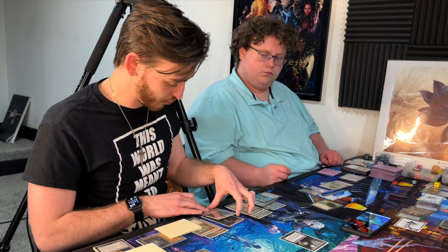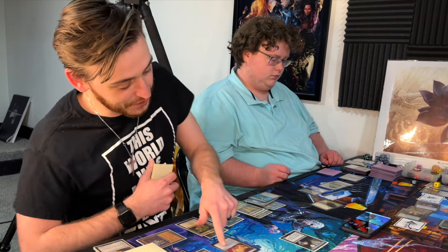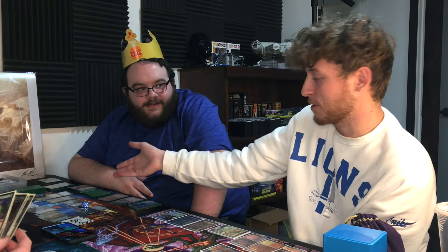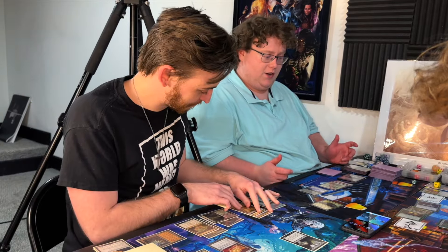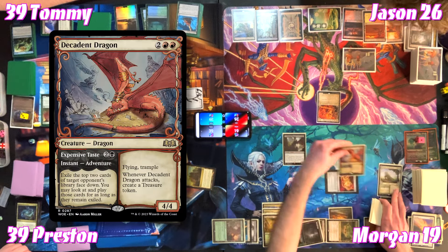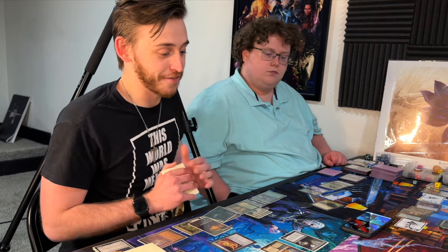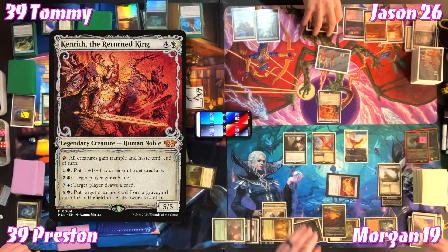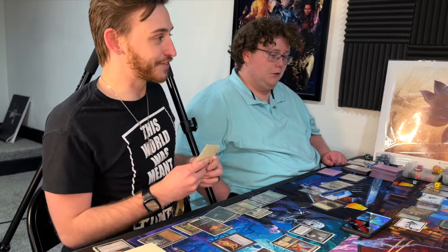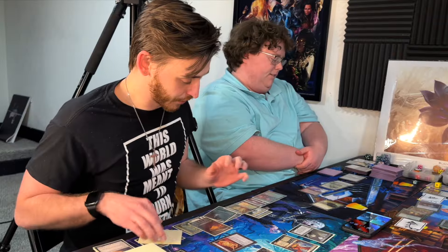For four, Morgan brings out Decadent Dragon. He plays Birds of Paradise — a 0/1 flyer tapping for any color. Morgan taps one red to give all creatures trample and haste. In response, Jason plays Scour from Existence. Morgan goes to combat — swinging a 5/6 flyer and 4/4 flyer with haste and trample at Tommy. Decadent Dragon creates a Treasure token on attacks. Tommy blocks the 4/4 with Annoyed Altisaur.